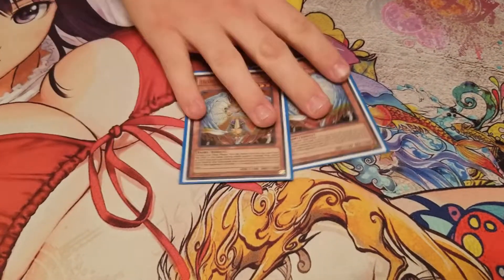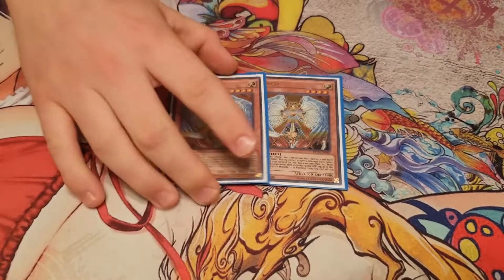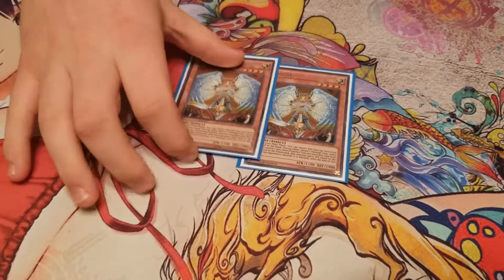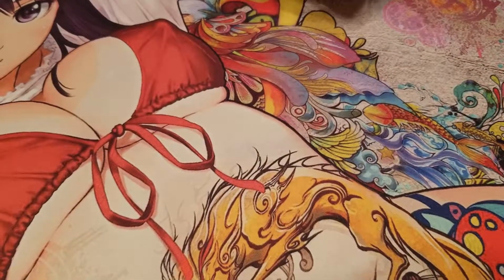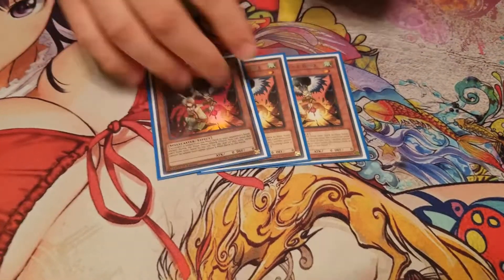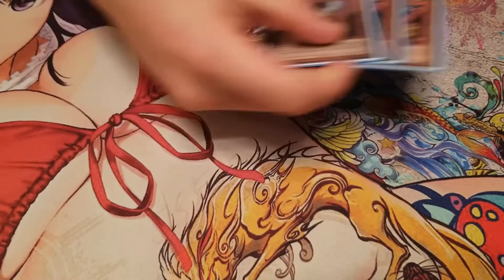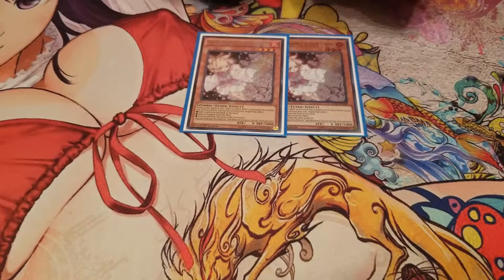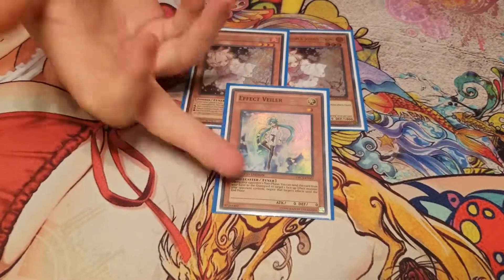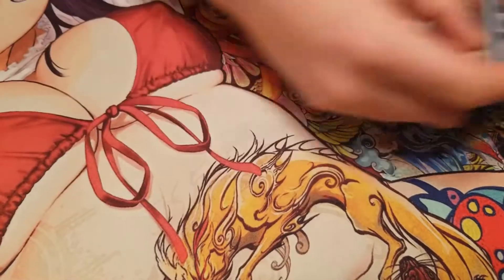The rest of the monsters: I play 2 Honest, just to help get over big monsters and kind of bait my opponent. Honest is always just a good card. For Hand Traps, I play 3 Droll — probably one of the best cards in this deck when you have a Reincarnation. 2 Ash Blossoms and 1 Effect Veiler. I want the Veiler to be a 3rd Ash Blossom, but I'm broke, so.